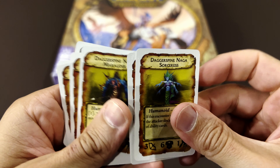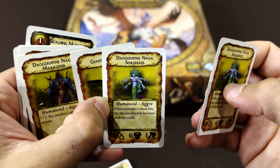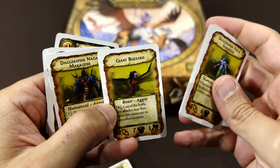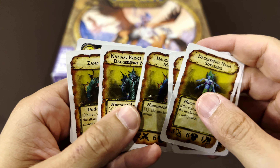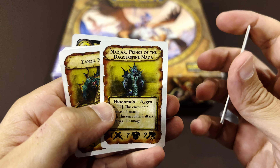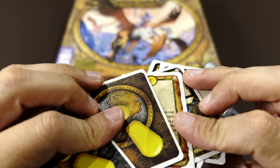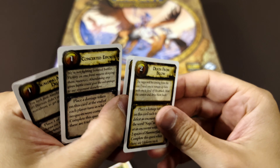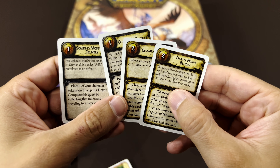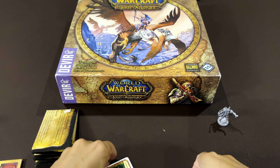Going one by one now - Daggerspine Naga Sorcerers, and also Giant Buzzards - we've seen this monster on another video. And the quests! I need to remove the quest cards - these are the four quest cards that come included for you to mix with the other ones.